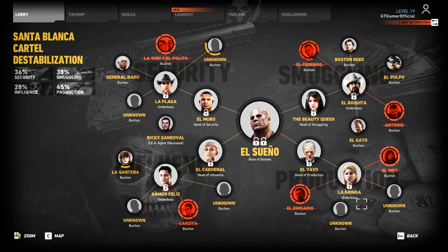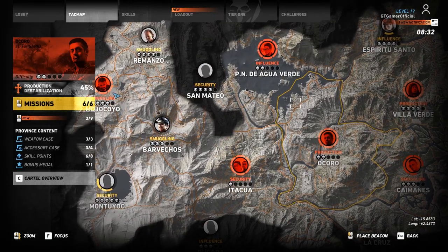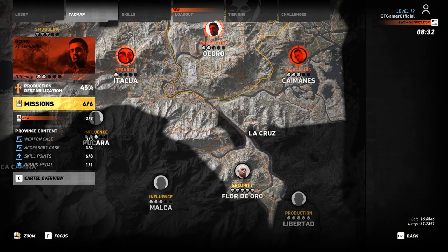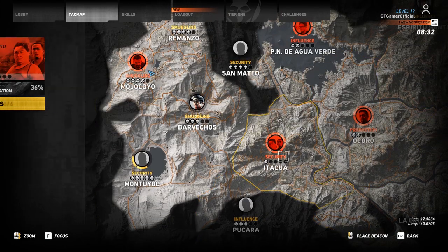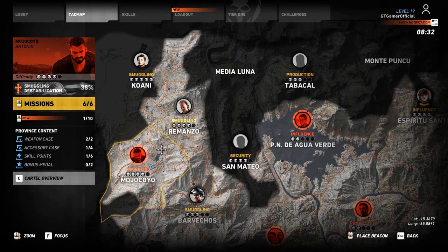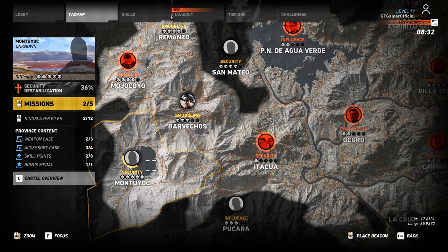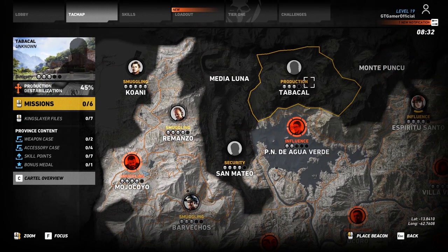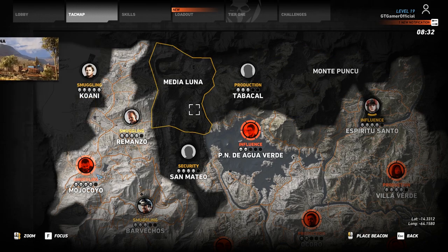I want to focus more on production than anything else. If we go back to the map, production is done up here in Tabakal, which is a 3-star difficulty province, and right down here in Libertad which is a 5-star difficulty province. We haven't really tackled a 5-star yet. Mojikoyo is done and we did start on Montoyark, so we have started on a 5-star but nothing too serious. Today I'm going to go up to Tabakal — because we haven't seen the area and I want to nail production and get rid of it altogether.